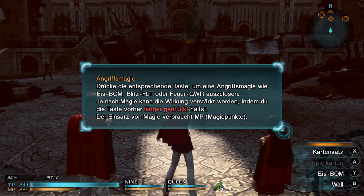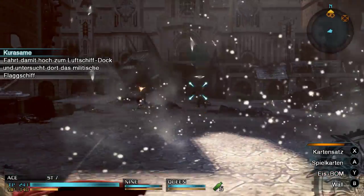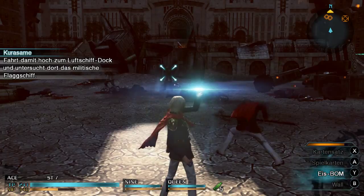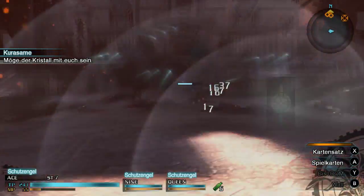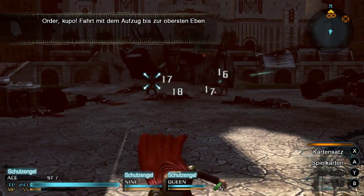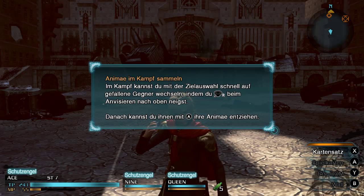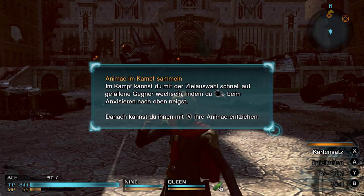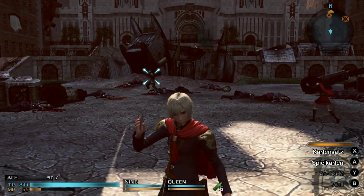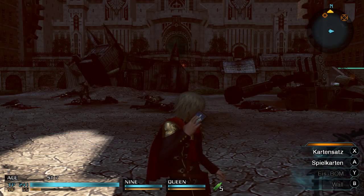Der Einsatz von Magie verbraucht MP. Was ist denn die entsprechende Taste — unten steht's da, alles klar. First, utilize the central lift. Take it up to the airbank and investigate the Militasi Flagship. The Dominion's fate is in your hands. Aber irgendwie scheint er es nicht direkt anzuwenden. Kupo? Anime im Kampf sammeln: Im Kampf kannst du mit der Zielauswahl schnell auf gefallene Gegner wechseln, indem du den rechten Stick beim Anvisieren nach oben neigst. Danach kannst du mit A ihre Anime entziehen. Scheint nicht zu funktionieren.